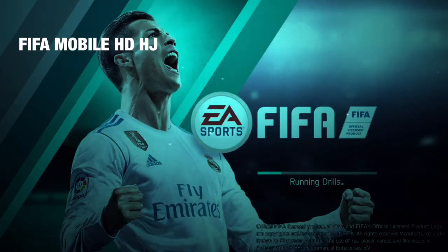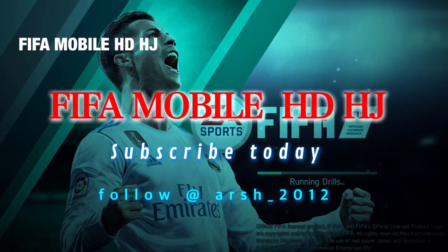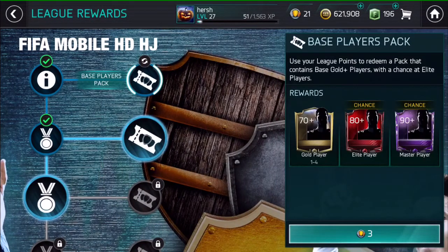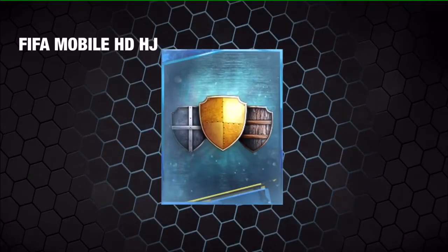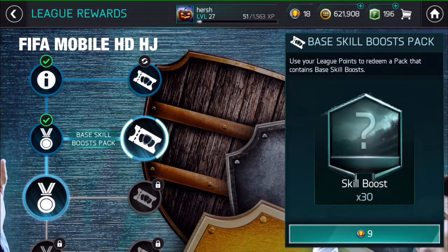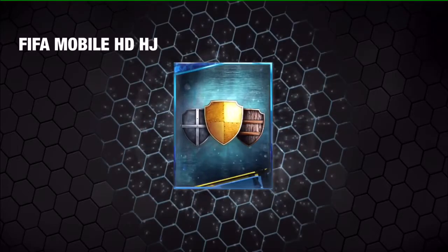Hi guys, welcome to my channel. In this video I am going to show you how to get an Iliad player on FIFA 18 new season, easy and simple. The first thing you need to do is join a league, and you get a click token. You see, to open the pack, it could be possible to get a Messi on super player purple.